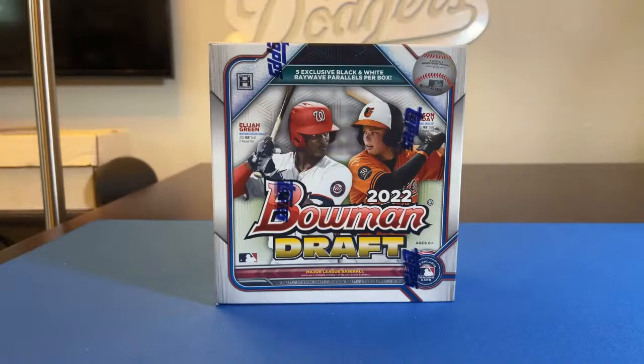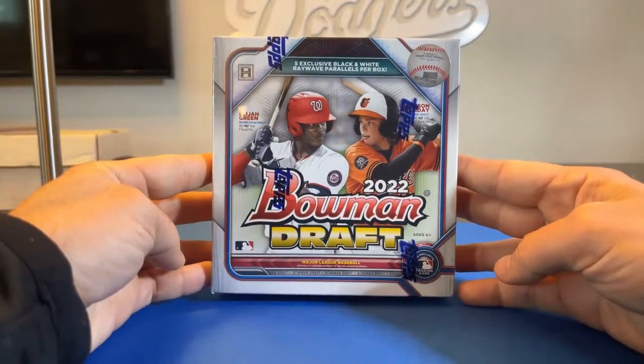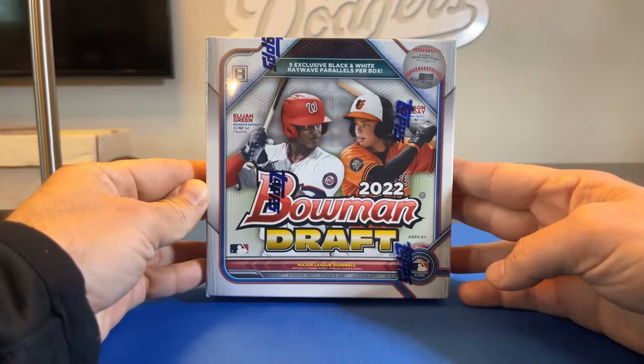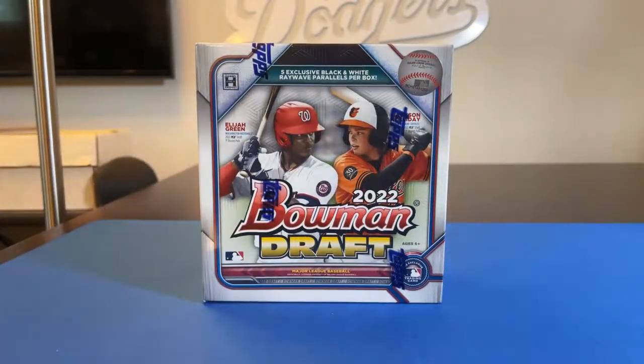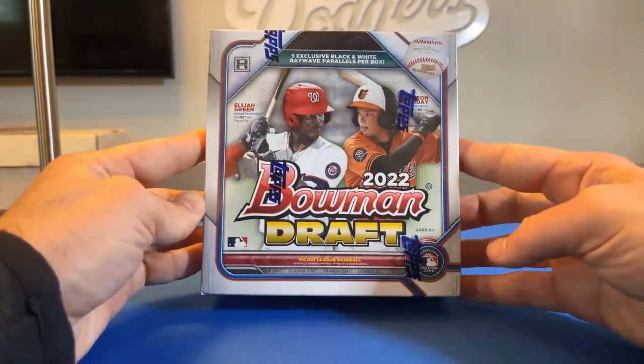All right, hey everybody. We are just about to do a 2022 Bowman Draft Light Box. This just released a few days ago and just arrived today. This was a pick one team, get one random team break. We had 15 spots — everybody got to pick one team first, then from the 15 remaining teams we randomized and everybody got one of the random leftover teams. We'll give everybody a couple minutes to get on, but take a look at the box here.